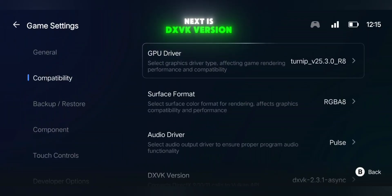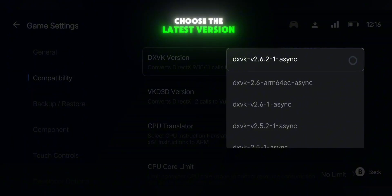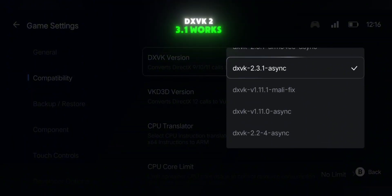Next is DXVK version. If you're on Snapdragon and playing a new game, choose the latest version, and for GTA V specifically, DXVK 2.3.1 works best.